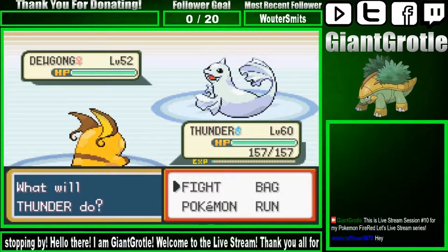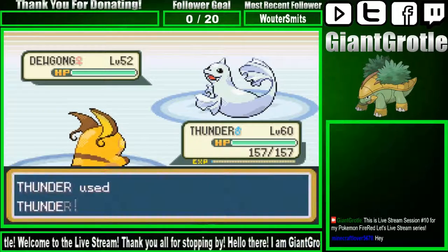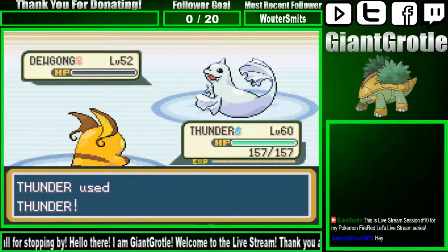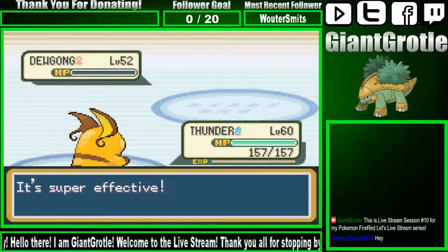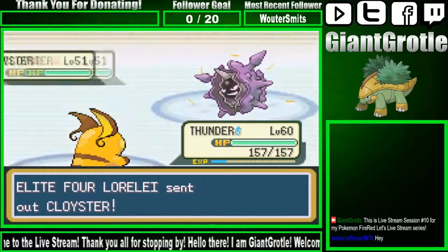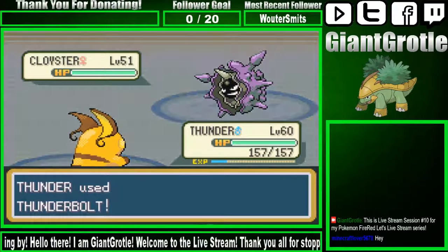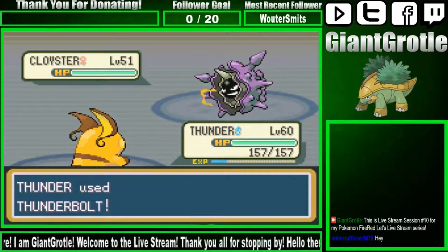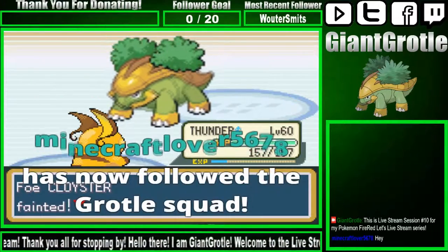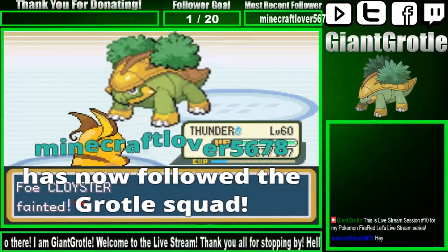My follower goal reset to zero, so we're at zero out of 20 now. I was looking over at my other laptop. I'm going for Thunder — I can't remember exactly how much this does against this specific Dewgong, the first Pokemon you face in the Elite Four. And one Thunder kills it — cool, off to a good start! She only has four more Pokemon. Thanks Minecraftlover5678 for following!